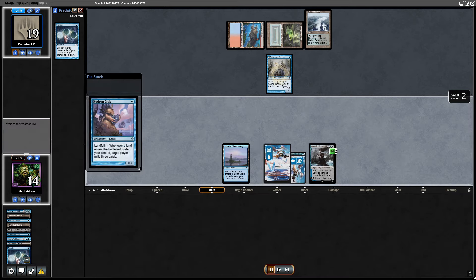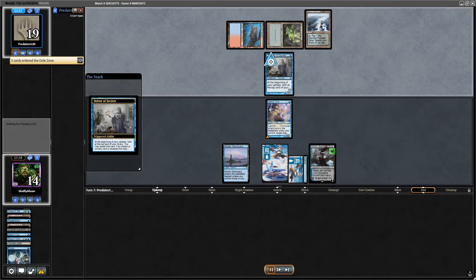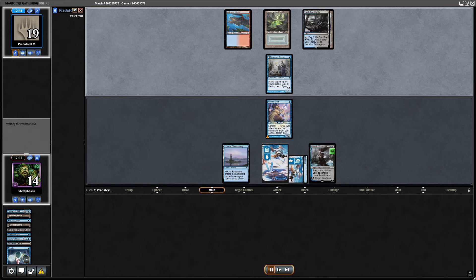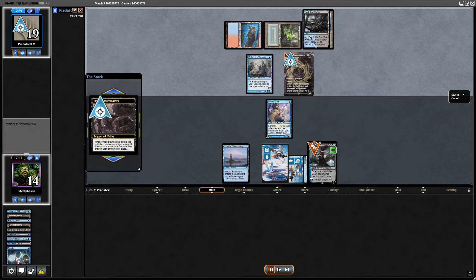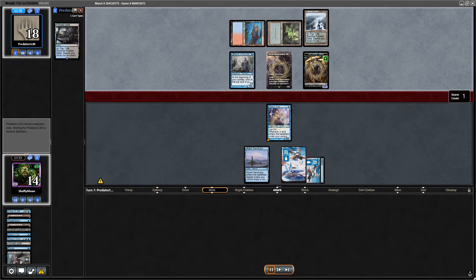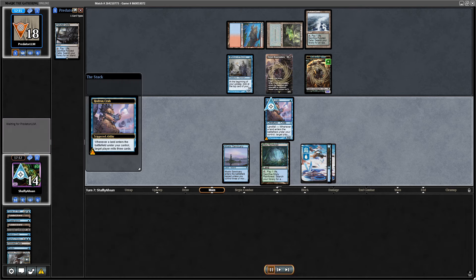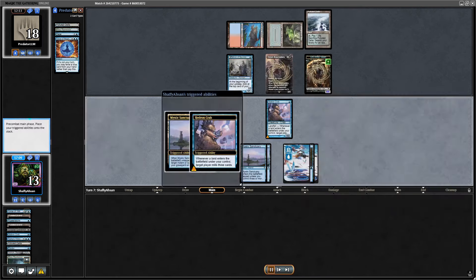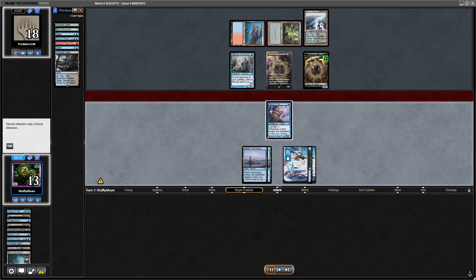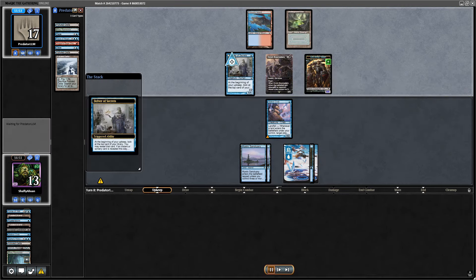I respond by grabbing Mystic Sanctuary and putting a draw spell on top — putting Ponder back on top. Hopefully Delver just doesn't flip and I can get a blocker, which is honestly what I find. I cast Ponder, play around Daze, I have my Hedron Crab, and I'm going to put that on top. I activate Ashiok and just hope they don't flip the Delver. They can't shuffle with brainstorm shenanigans off the Polluted Delta — they don't flip it, and I'm in a really good spot.